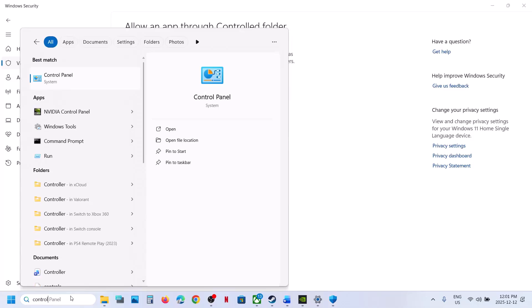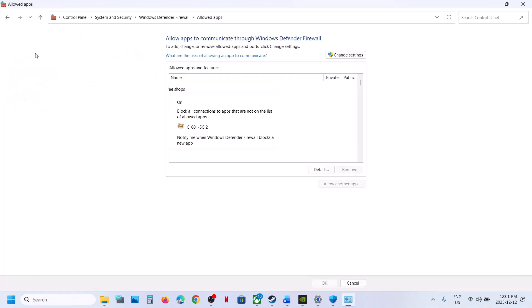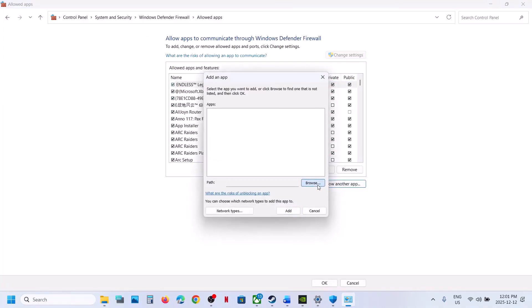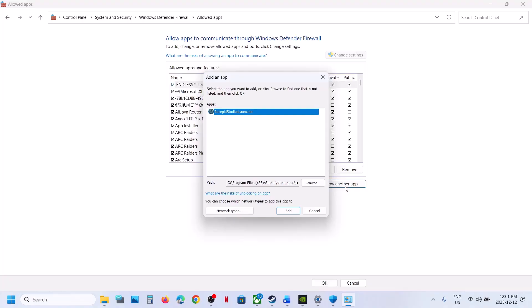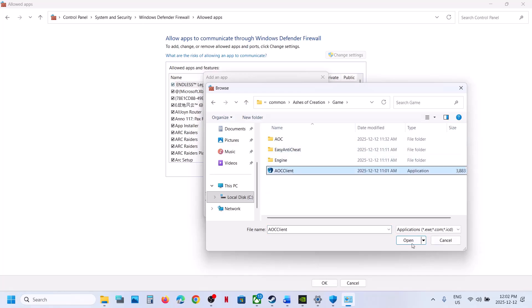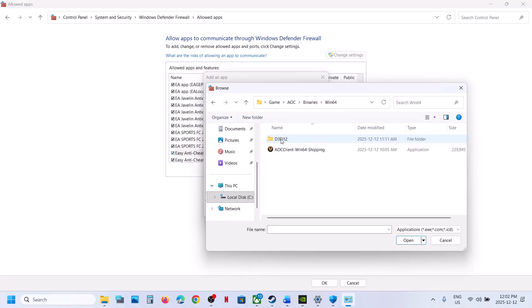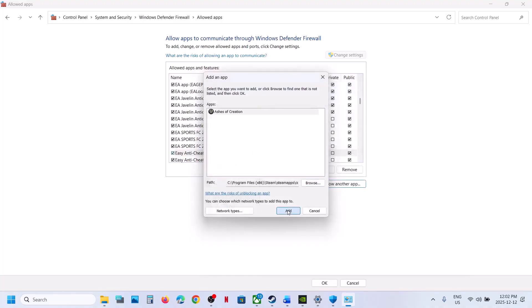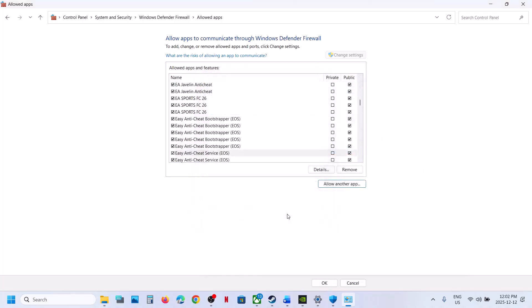Now type Control Panel in the Windows search box and click on Control Panel. Go to System and Security > Windows Defender Firewall > Allow an app or feature through Windows Defender Firewall. Click on Change Settings, then Allow Another App, click Browse, and go to the game installation folder. Select the launcher exe, click Open, then Add. Again Allow Another App > Browse, open the game folder, select the exe file, click Open, click Add. Again Allow Another App > Browse, open AOC folder > Binaries > Win64, select the exe file, click Open, Add. Again Allow Another App > Browse, go back to find Easy Anti-Cheat, select it, and add it. Now you can relaunch the game and check.